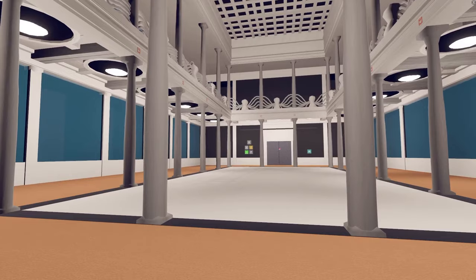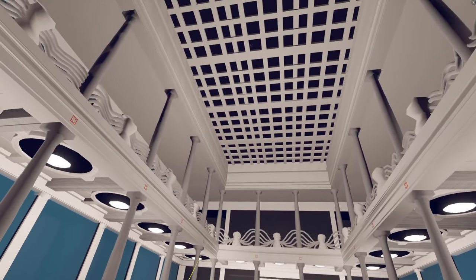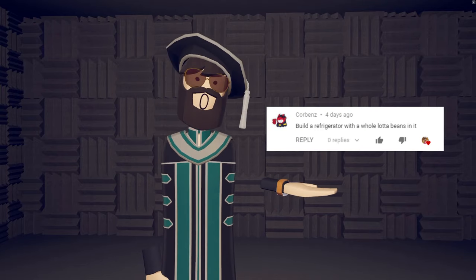Everything I'll be publishing will be put in the Comment Hall, which is a room I will be publishing soon. At the end of this video this room should be published with everything I built. Next comment is by Corbin saying build a refrigerator with a whole lot of beans in it.